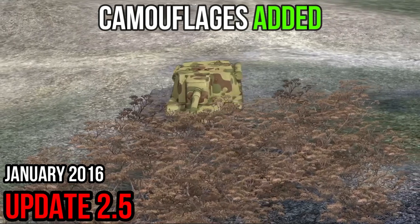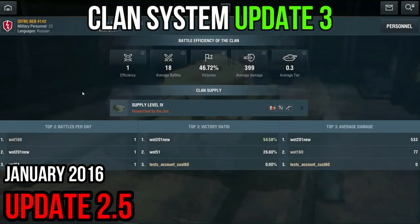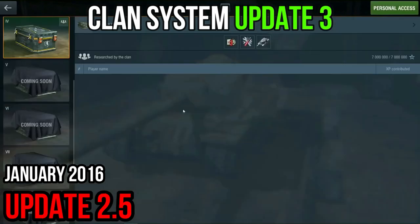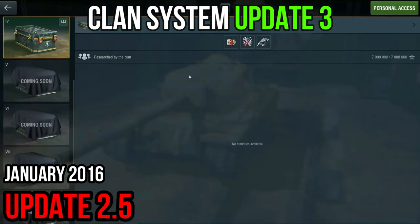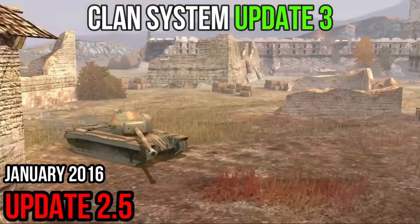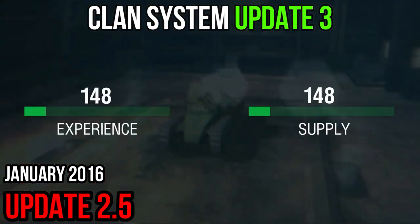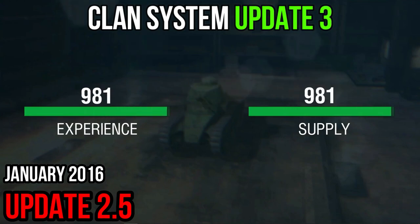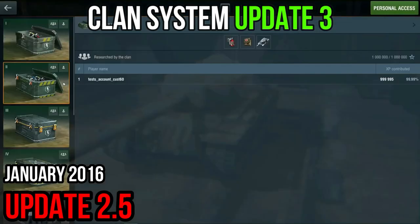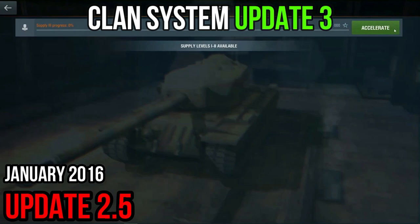The system for clans gets better and better — now supply levels can be unlocked. This is a unique set of discounts and specials for buying vehicles, equipment, and consumables. They can be earned on the World of Tanks Blitz battlefields: for every experience point you will get an equal amount of supply points. So for 1,000 experience points, you get 1,000 supply points. At first, a clan will have four supply levels, and with each level the bonuses will be more significant. If you want to reach the maximum level quicker, you can use your free experience to speed up the process.